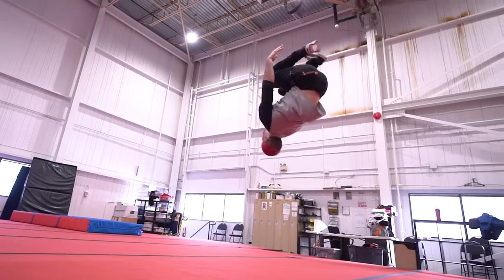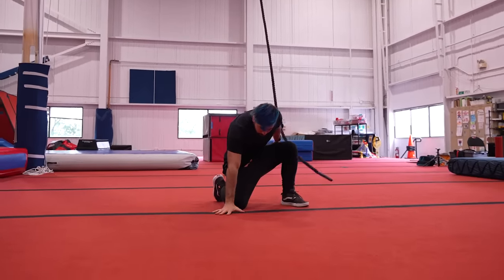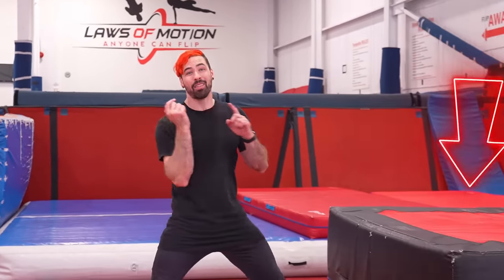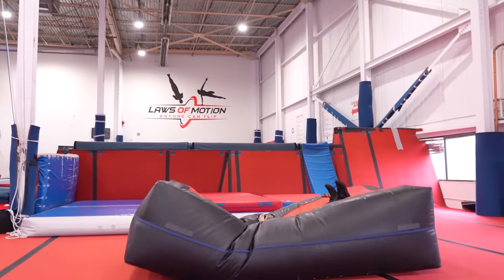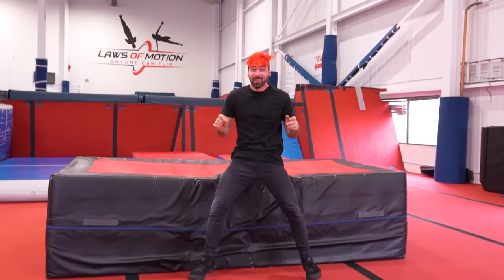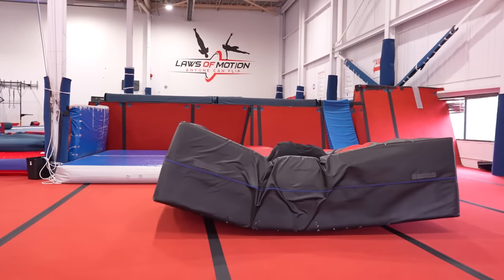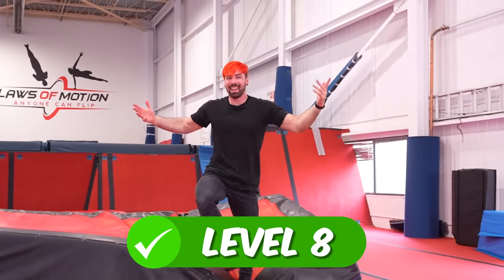For level 8, we've got the first stunt from Pav — he swings off his web to go into a double backflip. I've done tons of single backflips off a rope and tons of double backflips swinging off a bar, but never in my life have I swung off a rope to do a double flip. Let's start by over-rotating a single flip onto my back on this squishy mat. I face-planted but we tried it — yes, we got it! Level 8 completed.